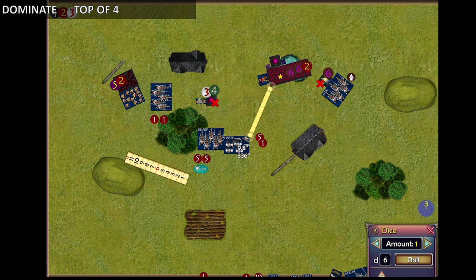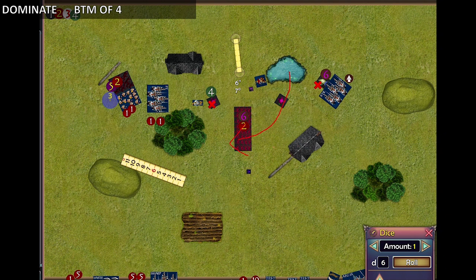My knights charged the mind screech but only managed to waver it. Then this happened — we measured, and the terror was just within charge range of the ogres, probably a flank charge, and on his turn it charged past and killed the ogres. I can't remember what killed the knights — probably some shooting from the mind screech or banshee area. So the knights were killed and the ogre palace guard was killed.